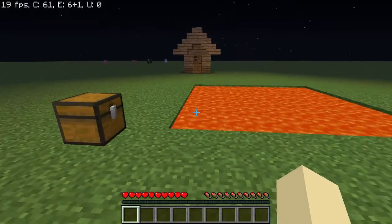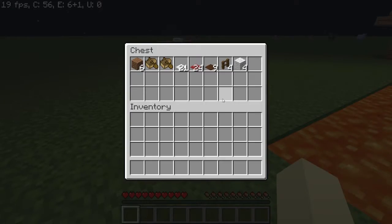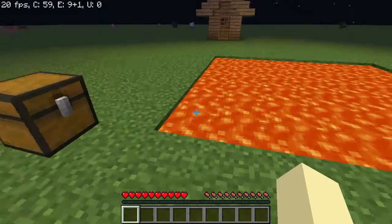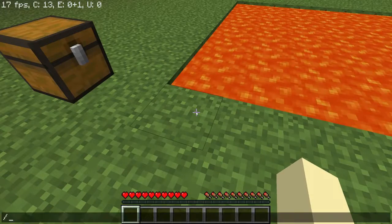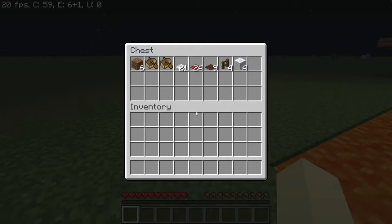Sorry if my screen lags a bit but we're not going to worry about that. So this is how to troll friends. You'll need a 7x7 area of lava first, and also your game rule doFireTick set to false. Then you're going to need 6 filler blocks — just get dirt, they're not going to be visible. You'll also need 2 to 4 boats. If you have 1 friend you're going to troll, you're going to have 2 boats.